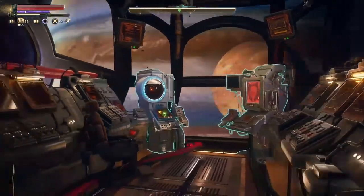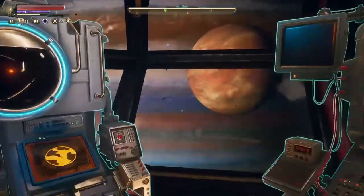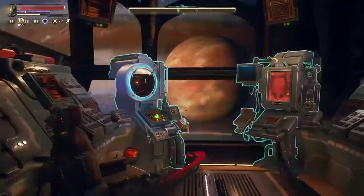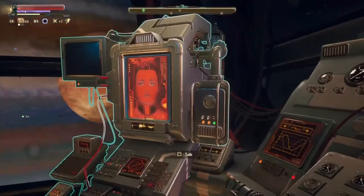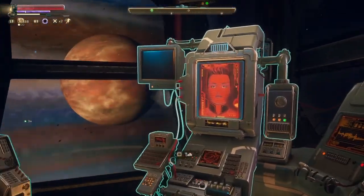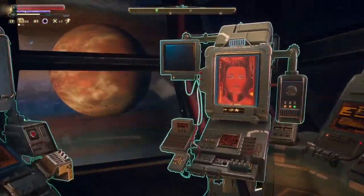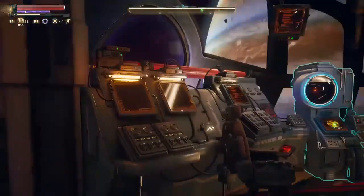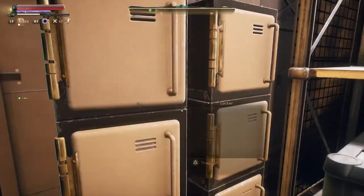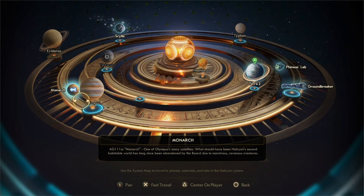Welcome back to the bridge of the Unreliable. We're in orbit around Terra Two — or is it Terra Three? There's Monarch, the moon we've just been wandering around, and there's Ada being all oblique. There's obviously some mission-based story stuff we need to do involving her. I think she's a lot more sapient than she's letting on — she knows and feels a lot more than she lets on.